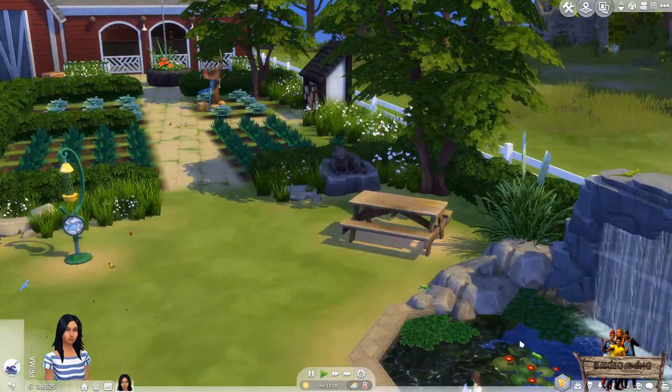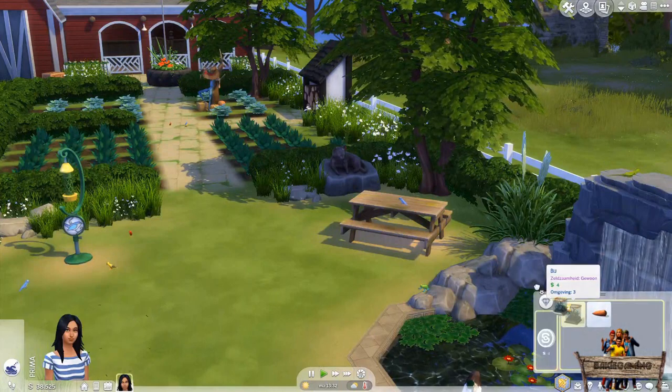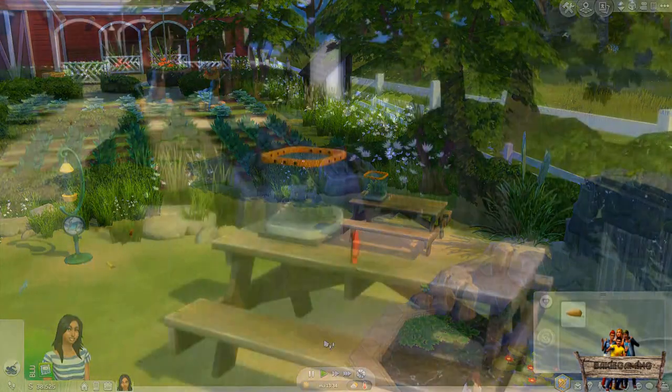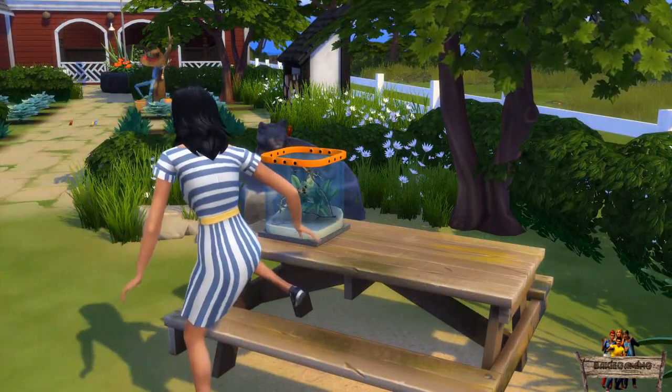When opening the inventory, a small terrarium has been added. You can drag this object straight out of the inventory into the world. When looking from up close, a small group of bees can be seen flying around inside of it.